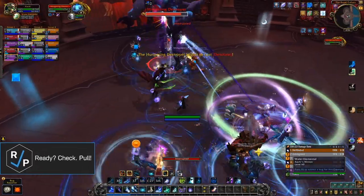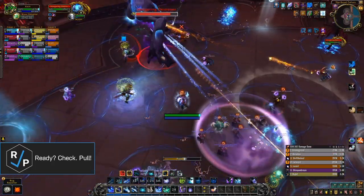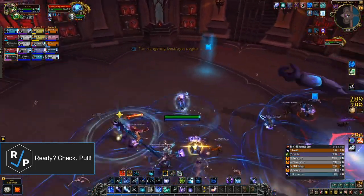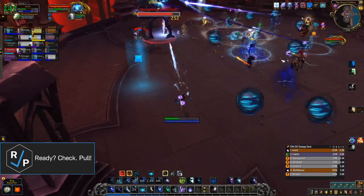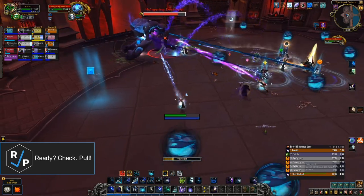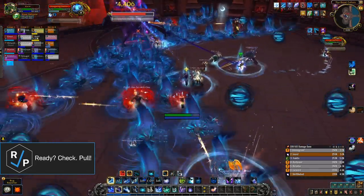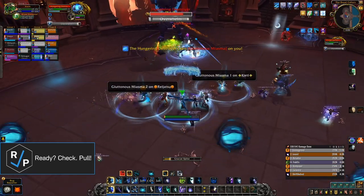Another ability the boss casts is Expunge. It puts a circle around everyone in the raid that does a ton of damage after a few seconds to anyone in each circle. When this happens, everyone needs to quickly spread out, making sure not to be in anyone else's circle. You'll want your mobile classes to go further away while the slow classes waddle their way out. Healers need to pay attention to the Expunge timer because each circle gets bigger based on the player's missing health, so the raid needs to be topped off before this happens to keep the circles manageable. After they explode, everyone needs to quickly return to their assigned positions to heal the leeching players back up.